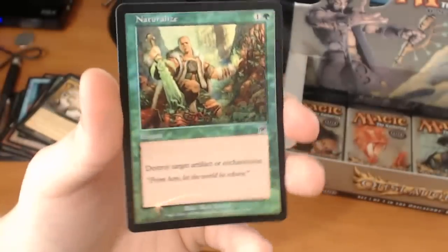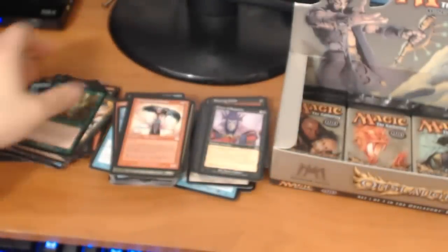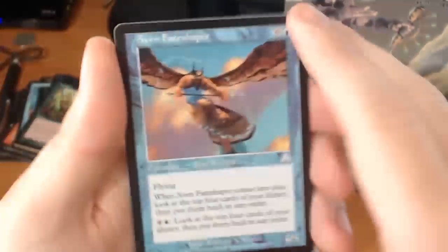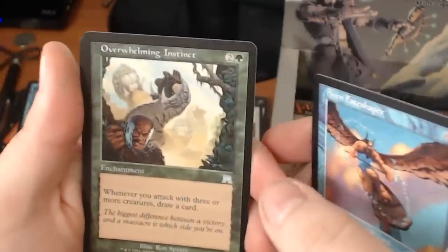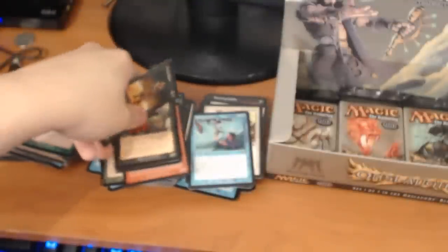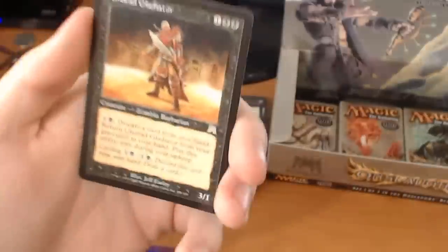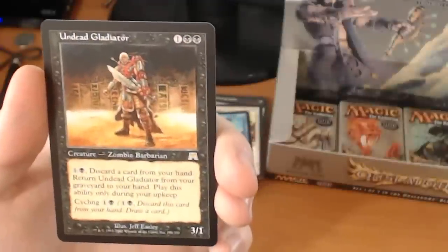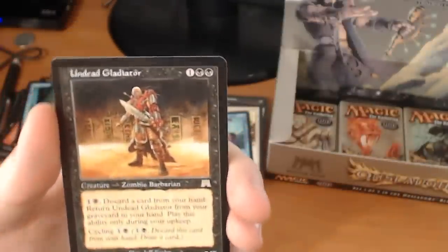And we have a foil Naturalize. Naturalize is one of the cards that's been reprinted many, many times — it's a staple in green decks, especially now that Theros is so enchantment heavy. We have an Aven Fateshaper, an Overwhelming Instinct, a Cabal Slaver. And a rare — it's an Undead Gladiator. It's a 3-drop for a 3/1. Pay 1 colorless, 1 black, discard a card from your hand and return Undead Gladiator from the graveyard to your hand. Play this ability only during your upkeep or cycle.